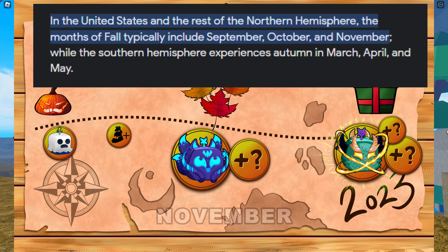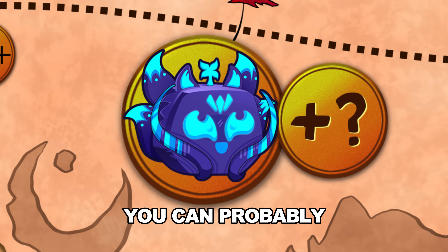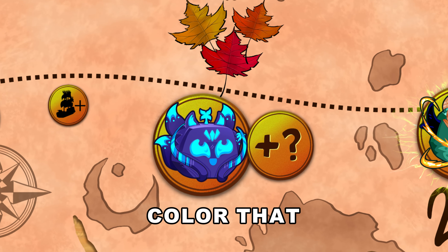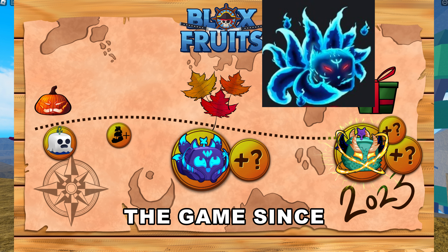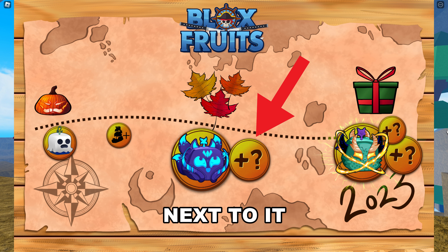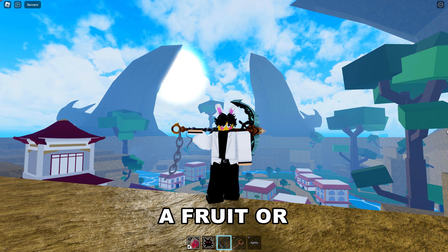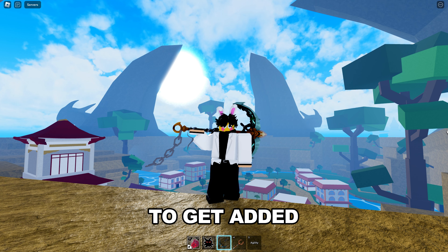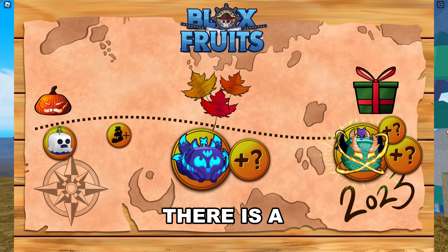The map is basically saying that in fall, which is in November, a bluish cute fruit will be added into the game. You can probably guess from its bluish color that it is the new Kitsune fruit we have been waiting for forever. There is also a plus question mark sign next to it, which probably means either another fruit, a rework of a fruit, or a new sword or gun is going to get added into the game.